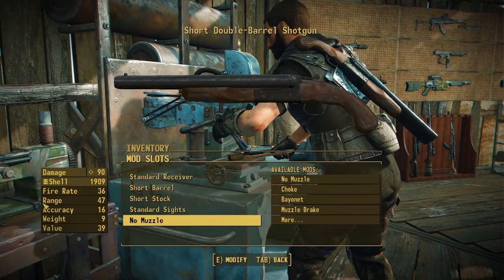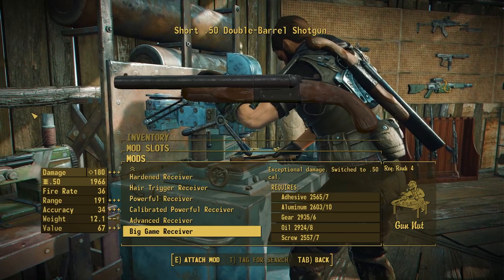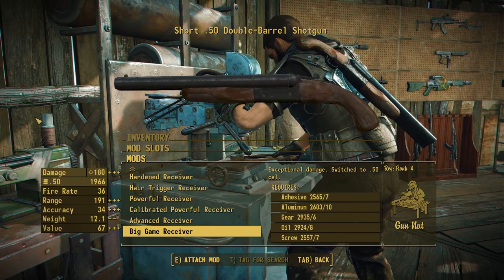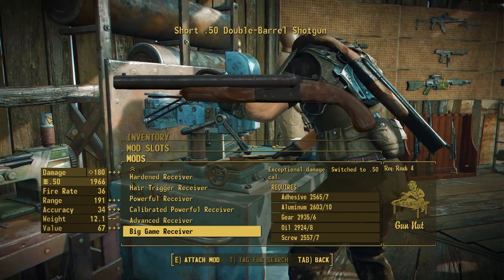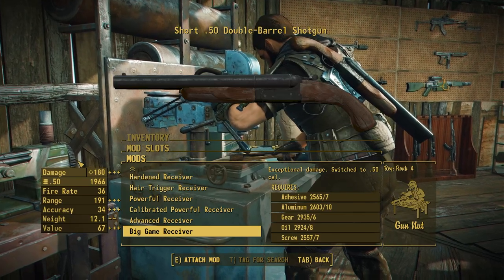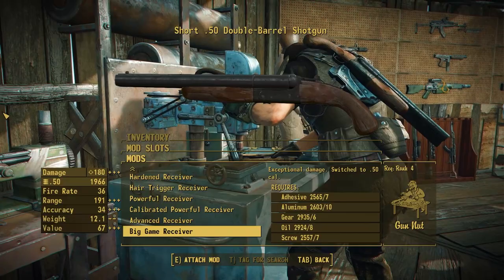There is one more attachment to talk about, and that is in the Receiver section — the newly added Big Game Receiver. All of the other shotgun receivers are still here, but now we have an option that will rechamber this weapon into .50 caliber. It is the same diameter pretty much as a 12-gauge shotgun shell, and now we have a refitted receiver to properly make use of the .50 caliber round, allowing you to make some very precise shots rather than a buckshot spread. With maxed out perks, that's going to give you a total damage of 180 in the late game, allowing you to put down small targets very easily — though bigger targets will still be a challenge since you have to reload after every two shots.